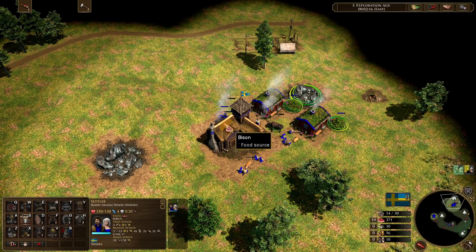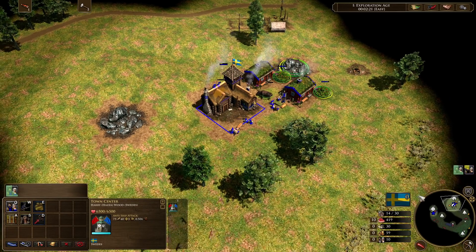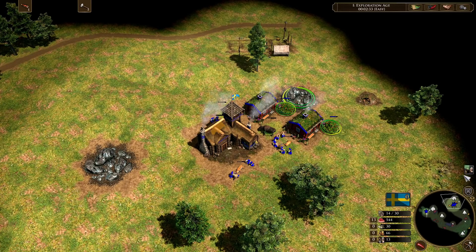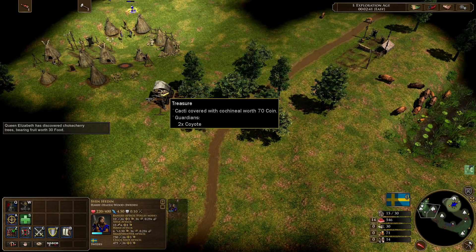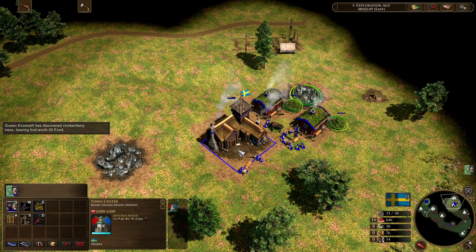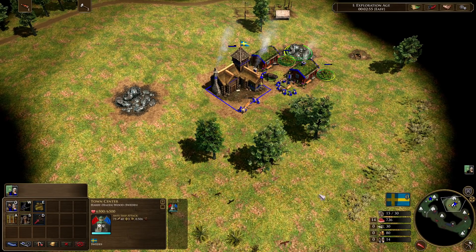I'm going to transition villagers over slowly — you can see this bison is getting less and less. One of the things on the checklist is that you need to transition your villagers onto different carcasses depending on how much food is remaining on them. We've got that 14th villager about to pop out, but we've still got a little bit of time before we actually age up, so we're going to queue another villager. Normally if you find a 70 food treasure, you're only idling about seven seconds. Because we didn't find a treasure, we're going to go up with 15 villagers — and that's okay.